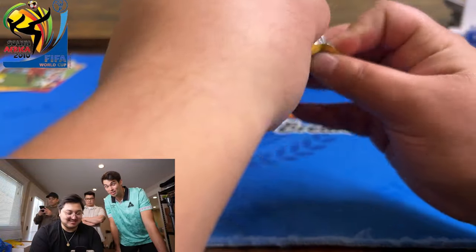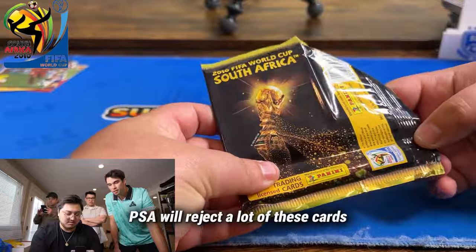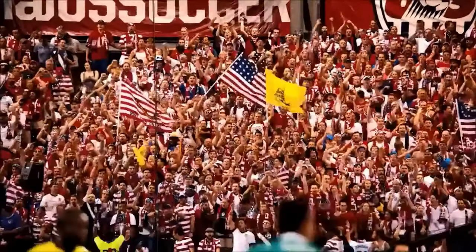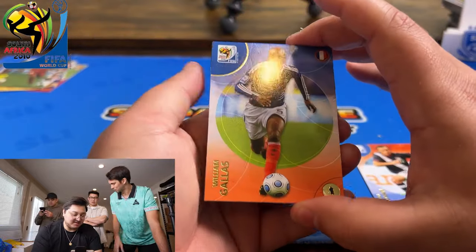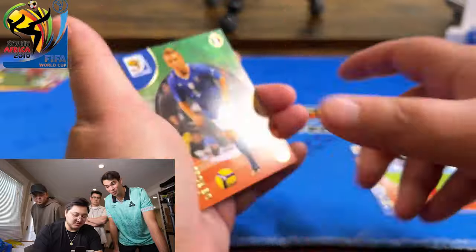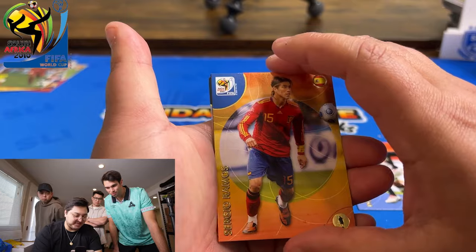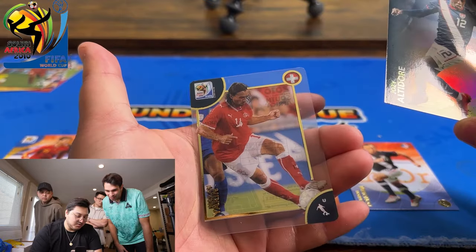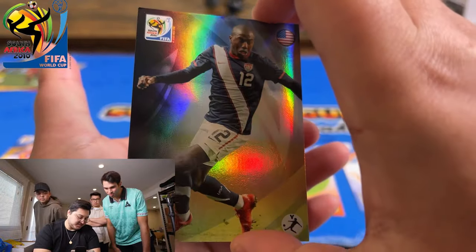2010 World Cup — still Messi and Ronaldo hunting. The crazy thing about this one is PSA will reject a lot of these. USA, USA! They also have the premium versions. Galás, De Rossi — underrated legend. Oh, Drogba! This is a good pack. Jozy Altidore — USA pack! And then a clear acetate card — the Altidore is actually sick, it's like a foil, which is sick.